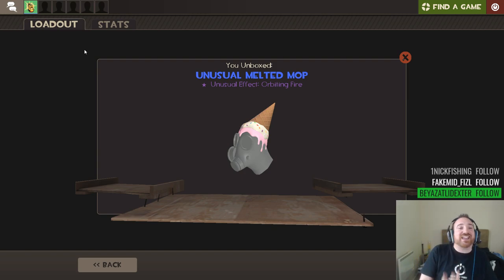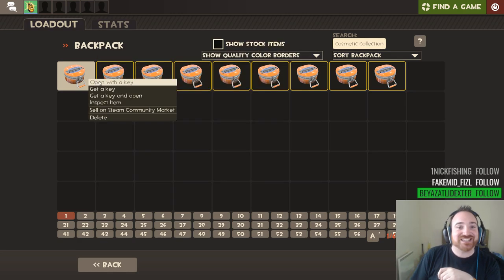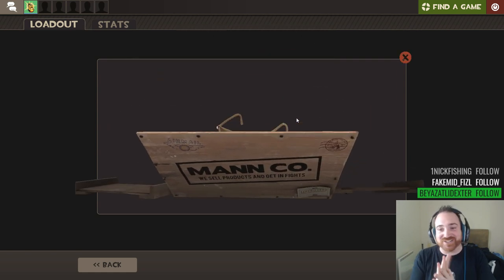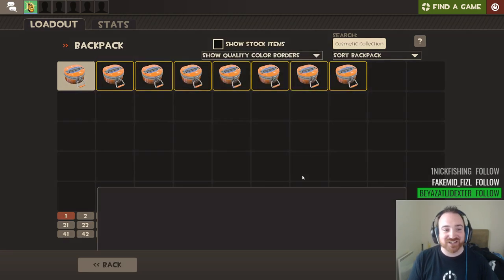This unboxing has been good - we've got an assassin grade, an unusual fire, and an unusual hat. That's pretty gucci. We've got nine more cases - they're probably all going to be blues, but that doesn't matter because this unboxing has been more successful than the last two. Let's keep going, let's see what we get. Come on Valve - I'm on a hot streak, I'm feeling it. No, I don't want that one - no more stapler specs please.